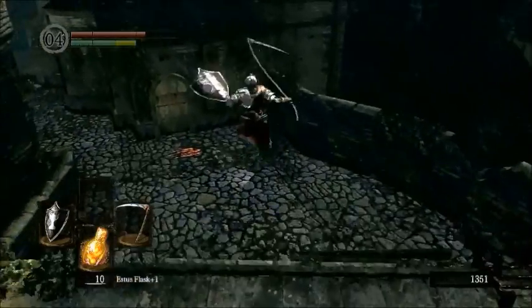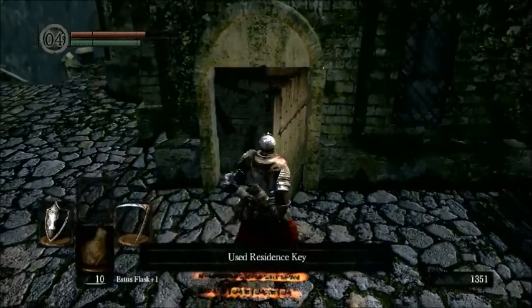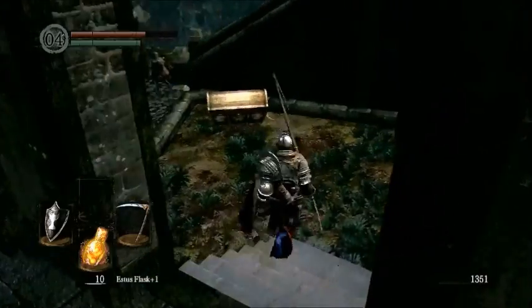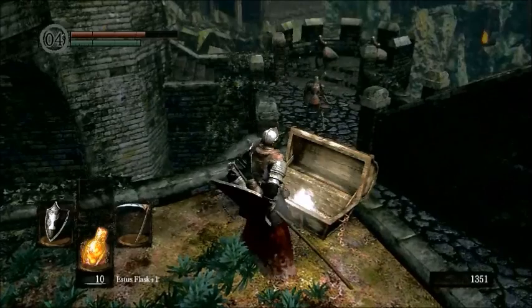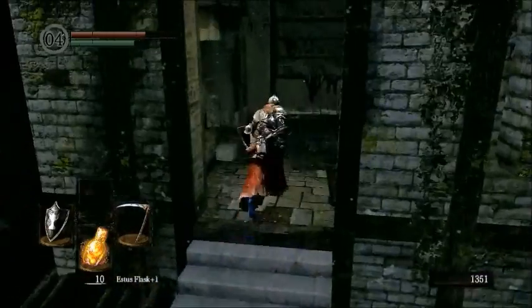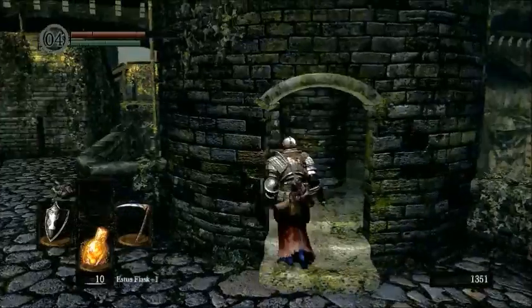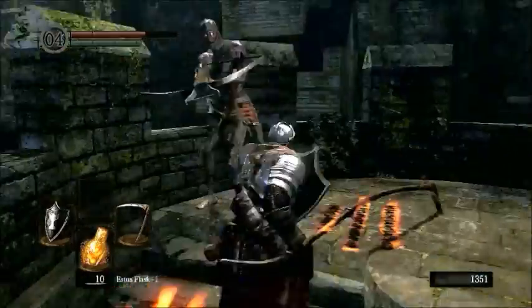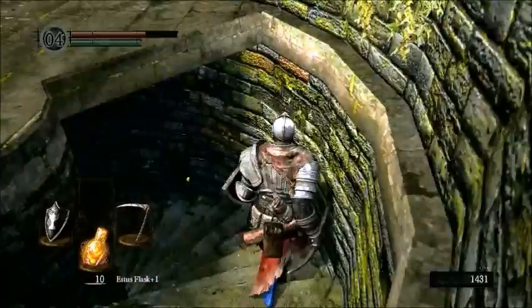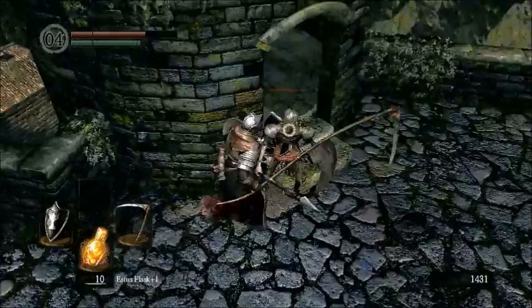We got a few more souls and we're going to head down and get some buff items. The residence key would work here, and the master key would work as well, but for the purposes of this, the residence key will be our go-to. This is gold pine resin — it adds lightning damage to any weapon you use, specifically the weapon in your primary hand when you use the item. But only if the weapon is buffable — meaning it's not a special weapon and it's not already buffed with lightning or fire.